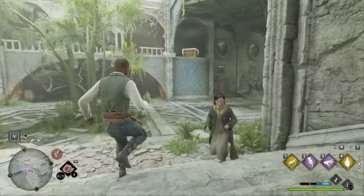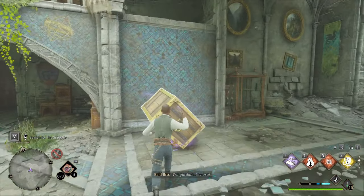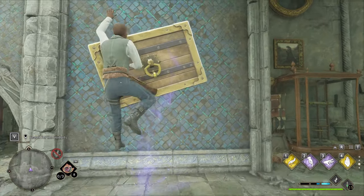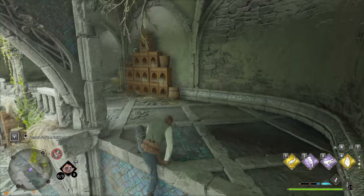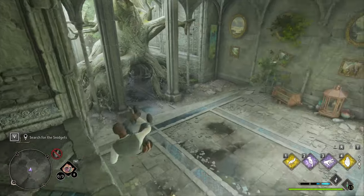If you made it further into the cave and got to this point, let me show you how to solve the other puzzles in here. This first one — you just have to drag the box down with Wingardium Leviosa and then use Levioso on it so that it floats, which is the leaf icon. Get it to float, jump up, and there is a chest to collect up here.